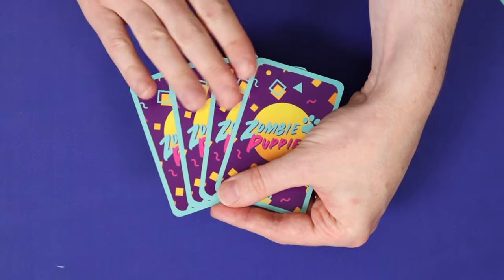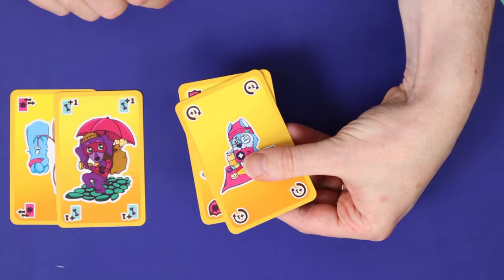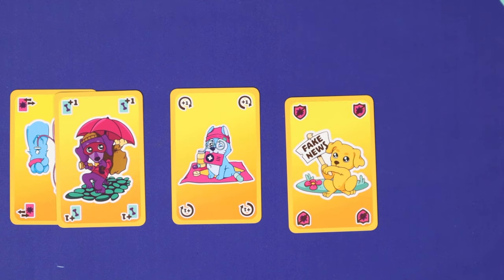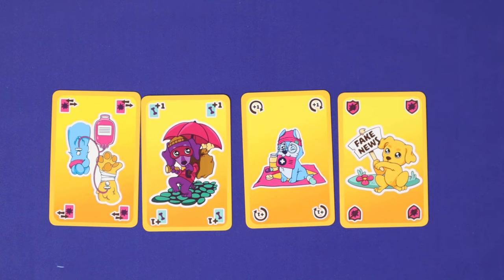The cyan deck also has game breaking action cards, letting you swap with or steal from opponents, or play additional cards or protect against attacks. A well timed action card can be just what you need to break open a stalemate.